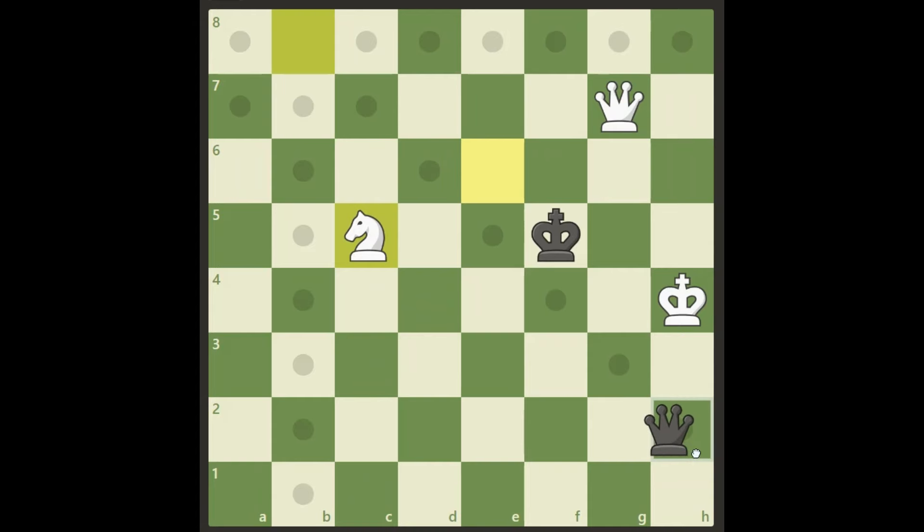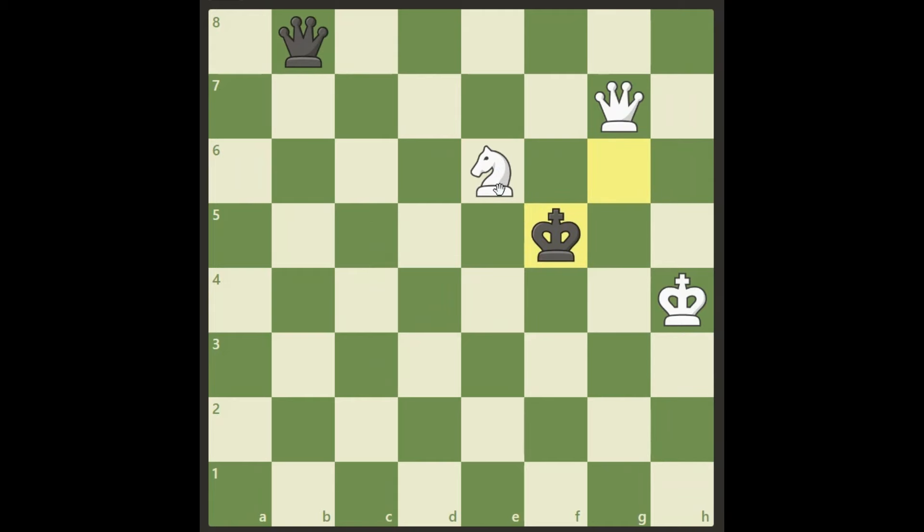But it is really not a good idea, because then we are getting checkmated in one move by queen h2. Not so nice. Actually, there are many variations to look at here, but black will escape in the end and we will settle for a draw.